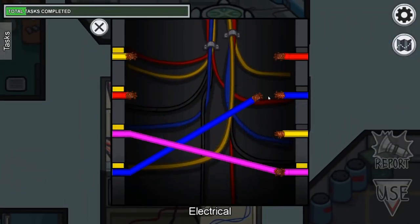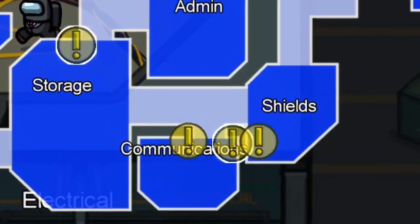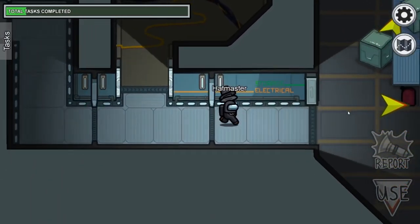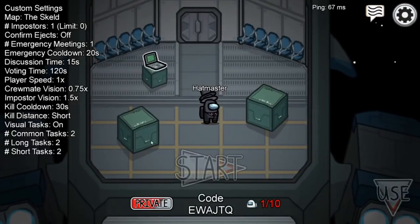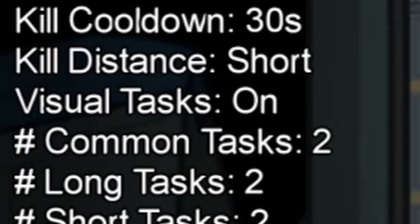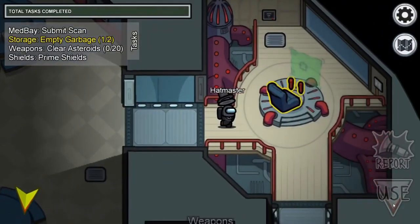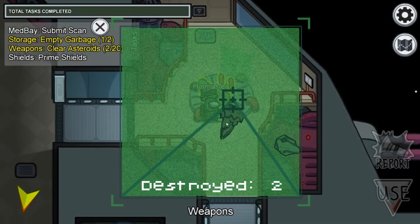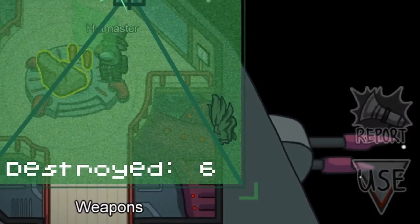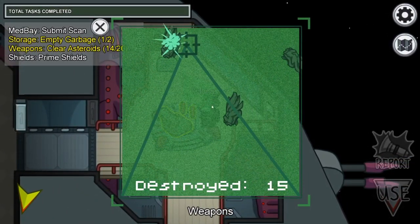Tasks are little puzzles you have to do around the map. You can open your map by pressing tab and you can see little exclamation points around the map that show you where your tasks are. All these tasks are simple puzzles that you should be able to figure out fairly quickly. When you load into a lobby you may notice there is a setting called visual tasks. It's important to note that impostors cannot do tasks, so with visual tasks on, if you see somebody doing a visual task you know that they cannot be the impostor.